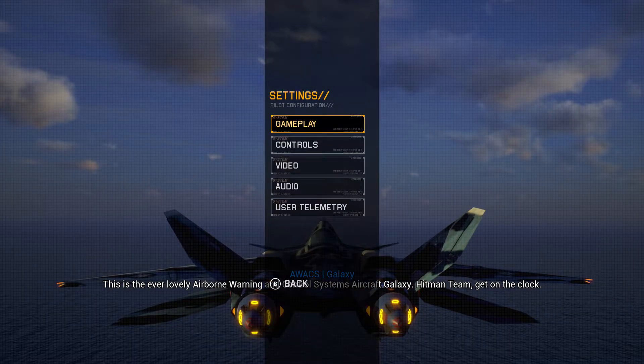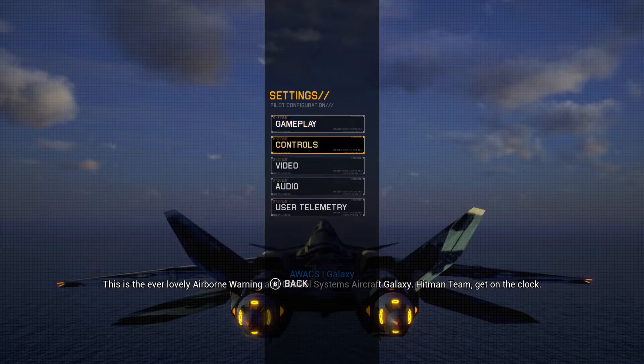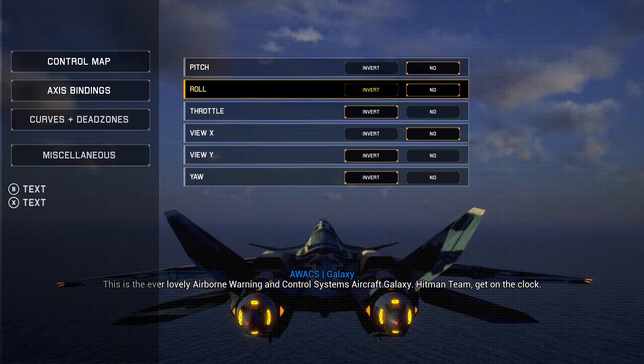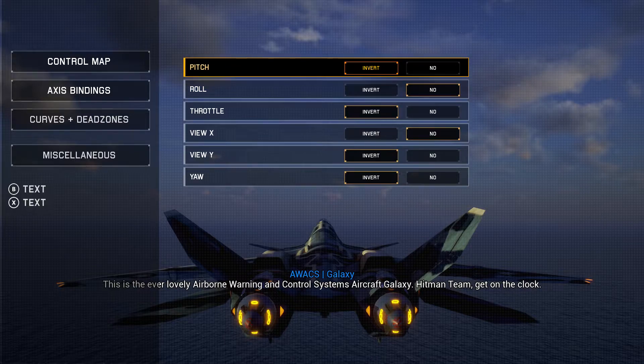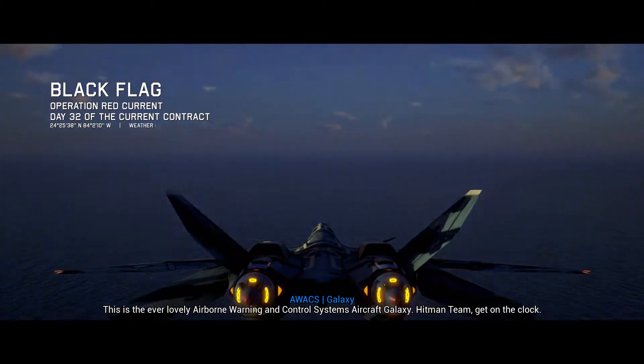I'm going to change one thing in settings. For some reason in this game, the invert always goes on automatically and I've got to remember where it is. Controls — I think that's the page. Yep, there we go.